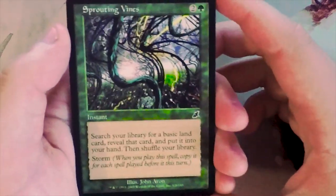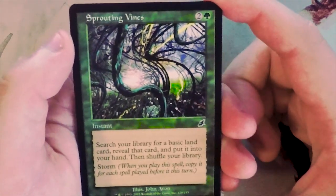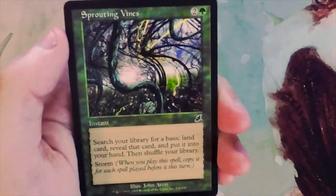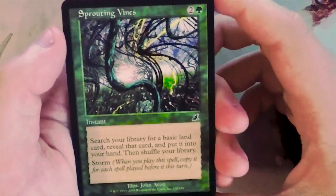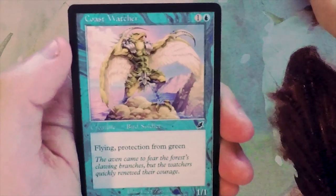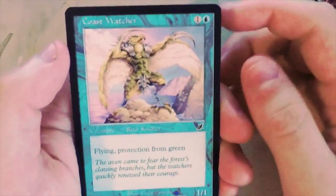Sprouting Vines - two and a green, search your library for a basic land card, reveal it and put it into your hand, then shuffle your library. It also has storm. This is an interesting card but not one that I would take in a limited environment at all.